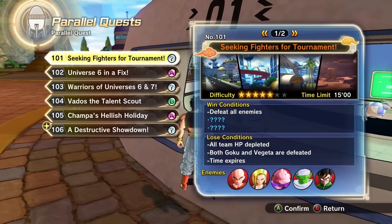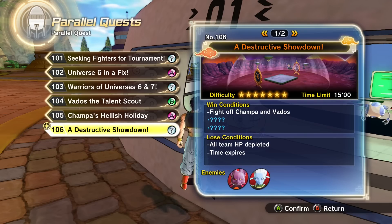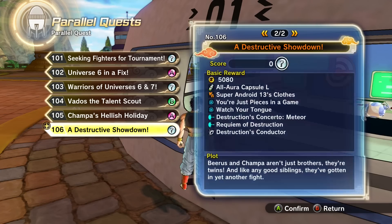So let's look at our parallel quests. Yeah, this is the last one — the last new parallel quest: a destructive showdown. Fight off Champa and Vados. Part of me thinks this might not be too bad, because Champa and Vados — it doesn't seem like their moves are super OP. Champa's ultimate attack is insane, I love it, but it didn't do a lot of damage when I was using it — probably because I wasn't doing it right. And I definitely wasn't doing Vados' moves right, but now I know how.